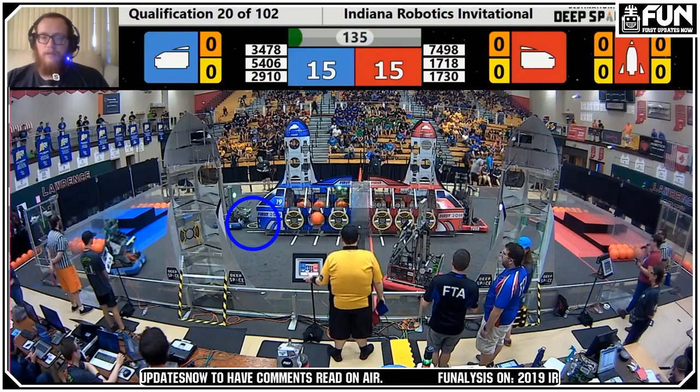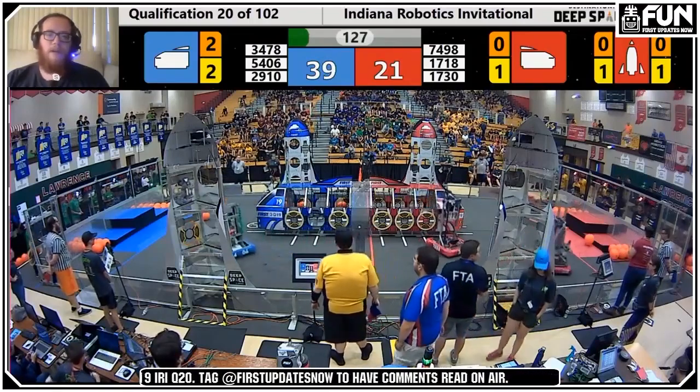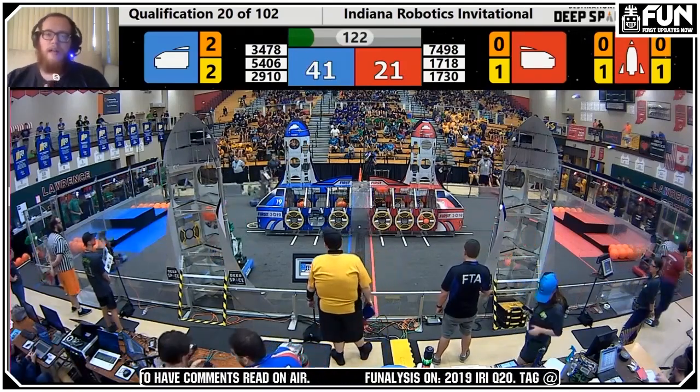We roll it forward about 10 seconds: 2910 immediately goes to the far loading station for a hatch while 5406 scores their sandstorm panel. At 125 seconds, we see a key component of effective triple offense: 2910 switches to the near feeder station while LamBot is using the far one. Most teams get locked into one feeder station — generally because they only want to work with their own human player — and that's the downfall of most triple offenses, causing a lot of waiting because two robots are sharing the same feeder station.